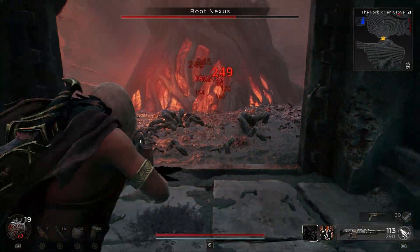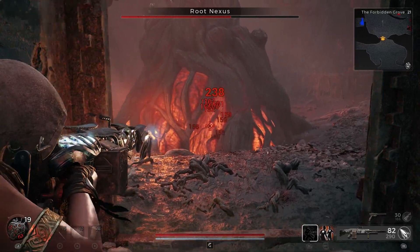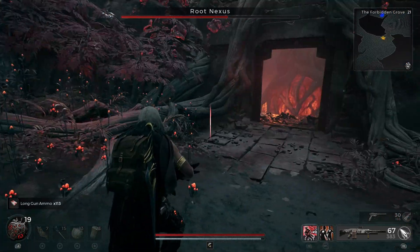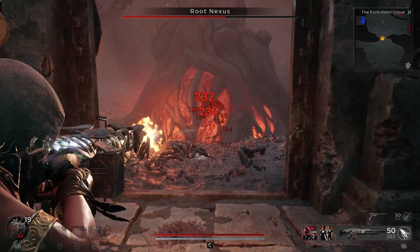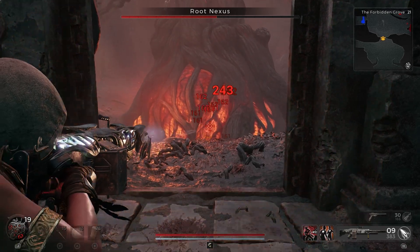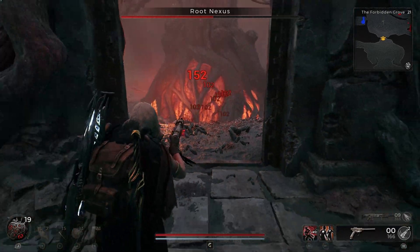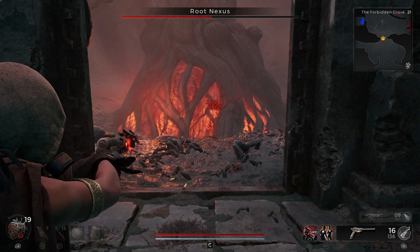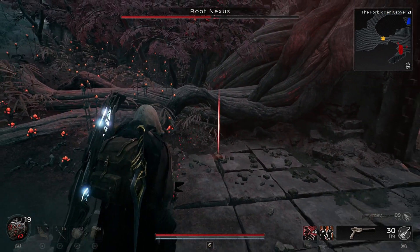The next threshold point is around 50%, but sometimes even before that some random enemies will spawn — the Axe Elite can also come before reaching 50% health. Here I'm trying to keep Root Nexus just above 50% health so I can use all the bonuses from my relic as well as my skills to increase my damage.